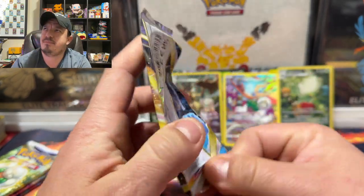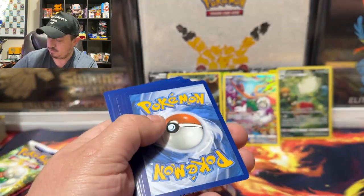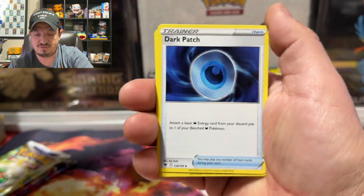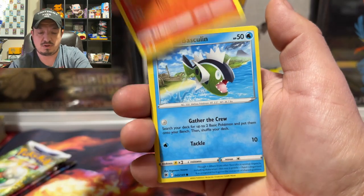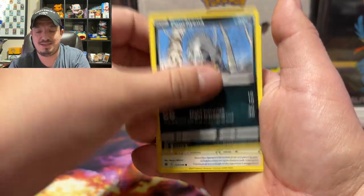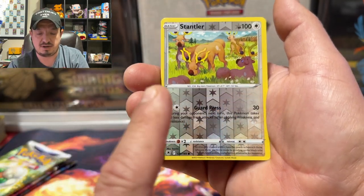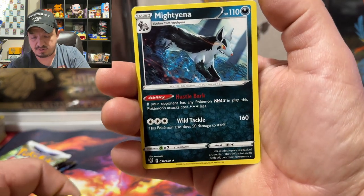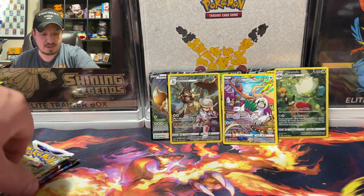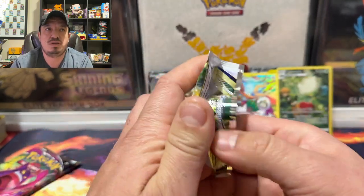Next booster pack — Astral Radiance, four left. Ancient form — I don't remember who it is. Code card right there. One, two, three, four to the front. Fire Energy — nope, psychic. We have a Jirachi, Coalossal, Basculin, Hala, Basculin, Puchina, Galarian Yamask, Swanna, Stanley — that is a Sellers reverse holo, not rare — and a Makuhita rare non-holo card.